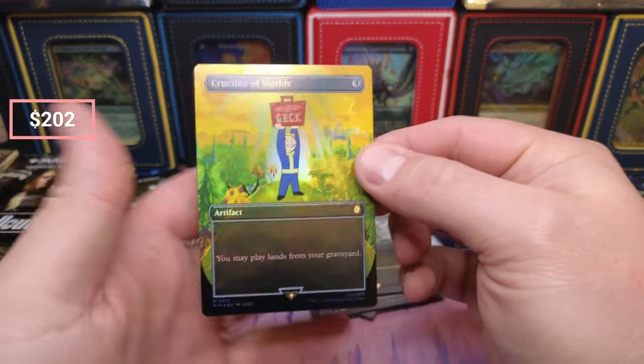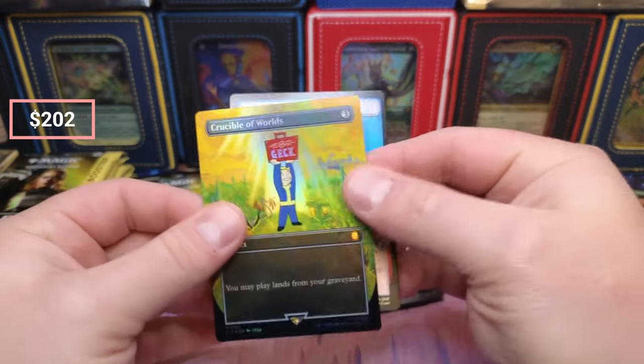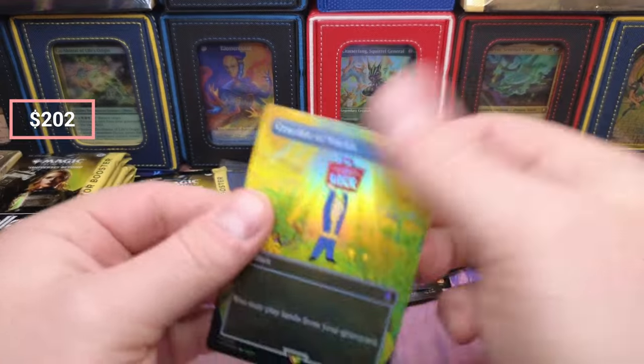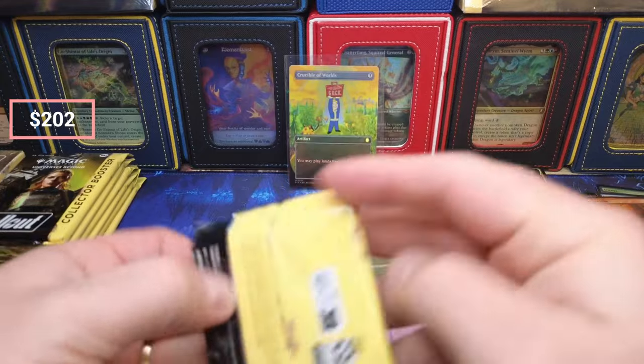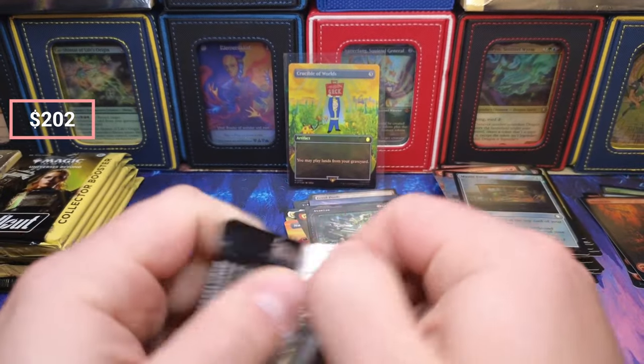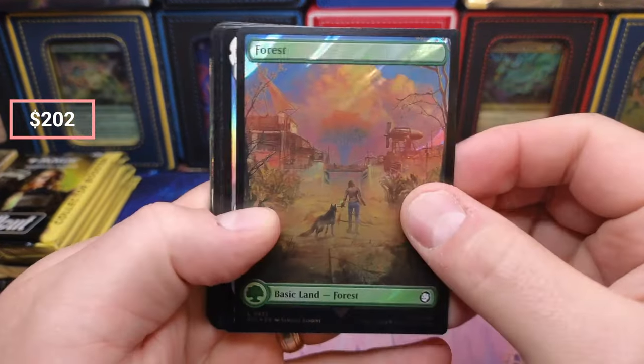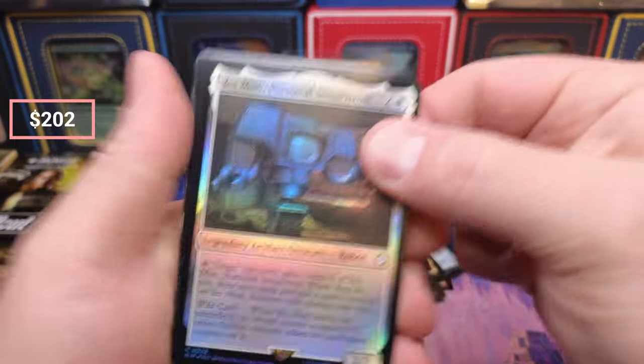Oh, that deserves probably a sleeve, right? That deserves a sleeve. Forest — I got the surge again.